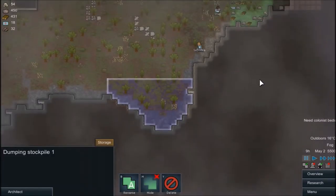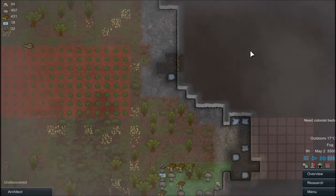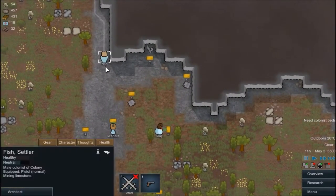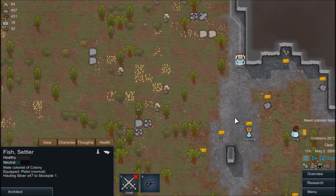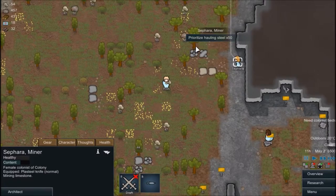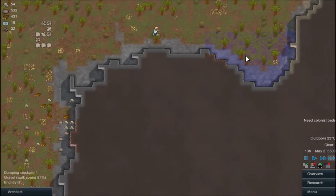We're going to need a dumping area — I guess that's good. While you guys are going, you mind getting here? You can haul some silver. You're going to haul some packaged silver; you can haul some steel over it. She got most of that silver over there.